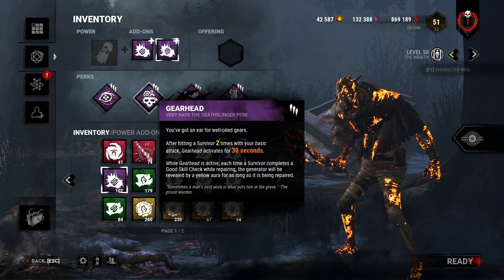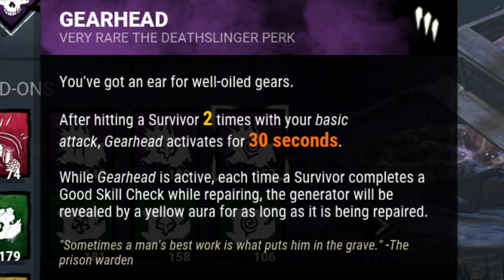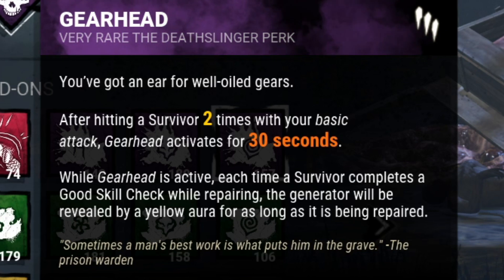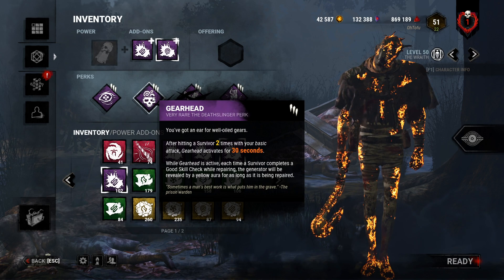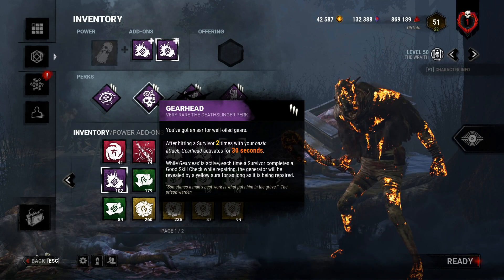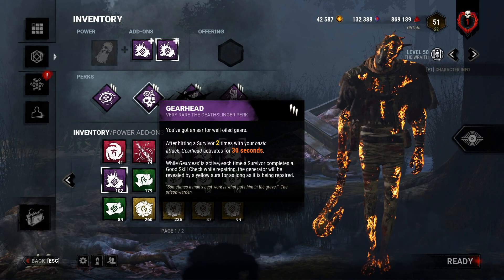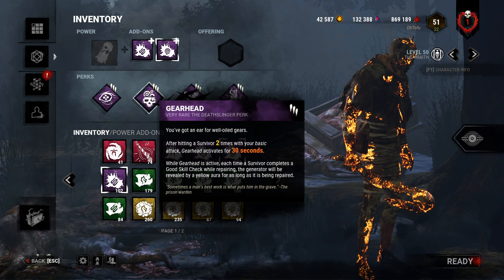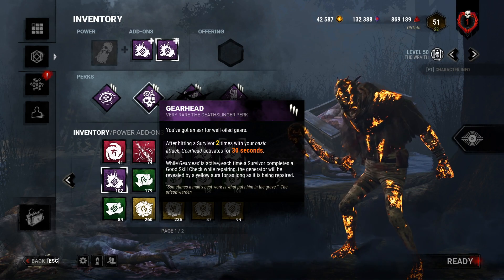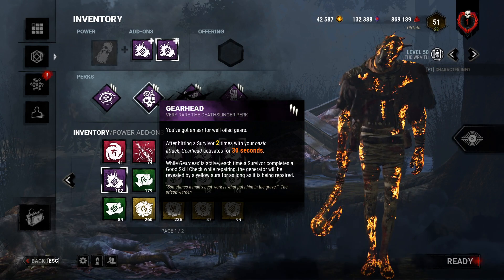We can combo this with Gearhead. After hitting a survivor twice with your basic attack, it activates for 30 seconds. During that window, if any survivor hits a good skill check on a gen, the aura gets revealed for as long as the gen is being repaired — even if Gearhead has already deactivated. It's a weird perk because there are so many requirements: you have to hit them twice, they have to get a skill check, and it can't be a great skill check, only a good one.